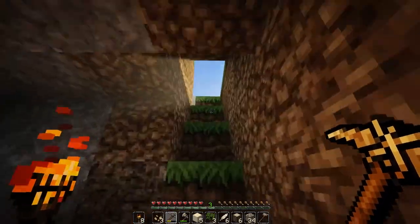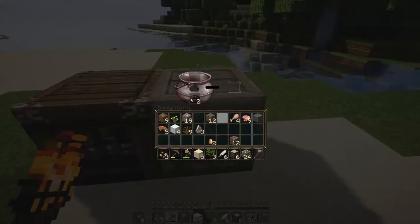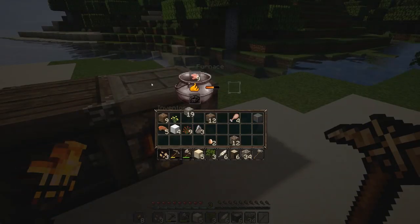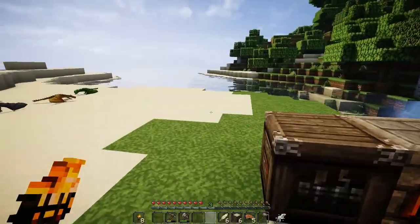We'll come back for that juicy diamond, don't you worry. All I need to do is find a cow and get the leather and we'll go and kill that Gorgon. I've got food, and I'll make a quick little farm.